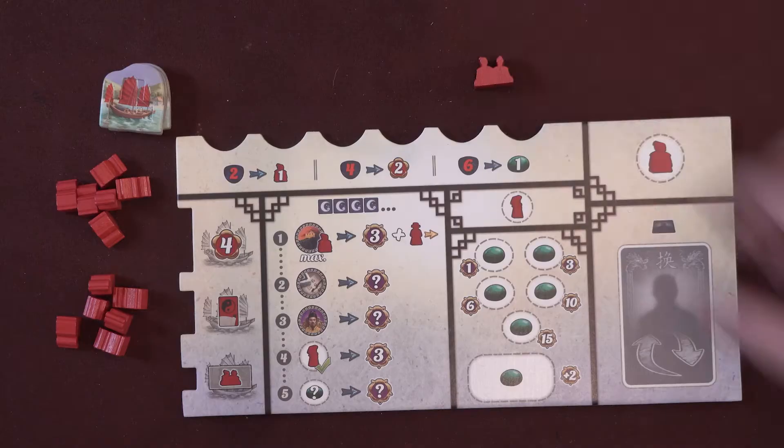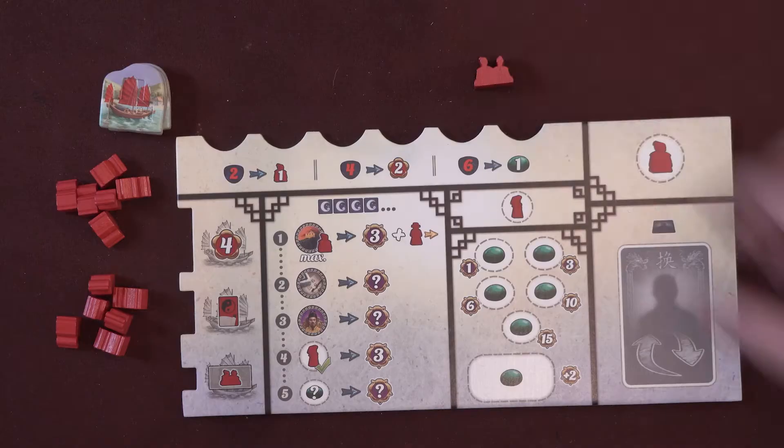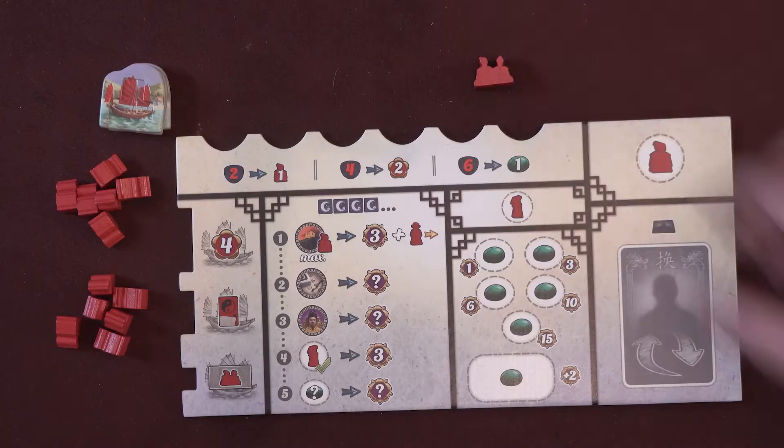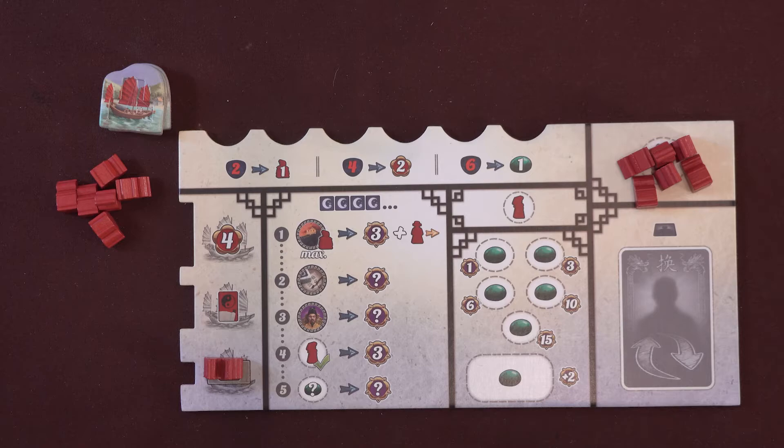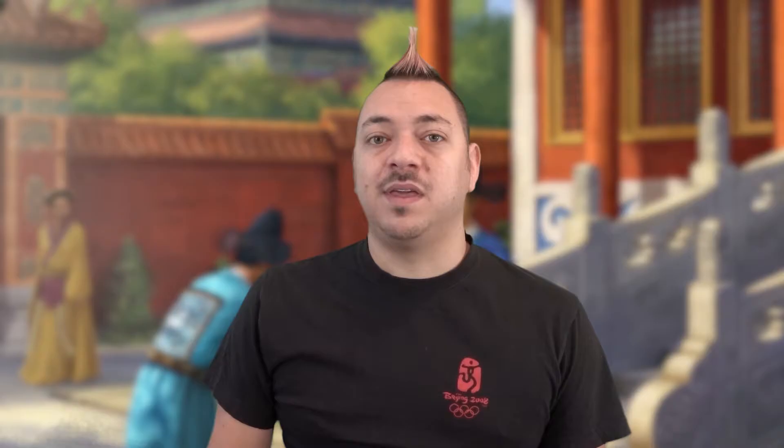Everyone's Victory Point marker starts at 0 on the Victory Point track. Each player adds their 1 double Servant piece on the bottom left of their player board. Everyone should have 12 Servants in their color. At the start of the game, 6 of them are placed on the board in this area. Any Servants on the board here are usable and available to the player during the game. As they are spent, they're removed from the board and set back in a player's general supply. And with that, you're set up and ready to play.